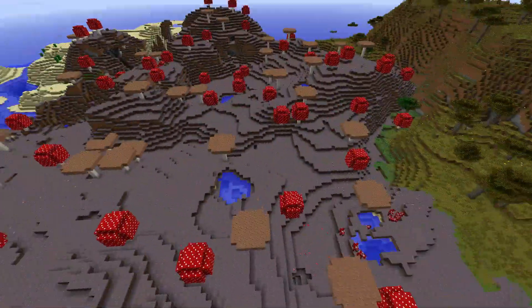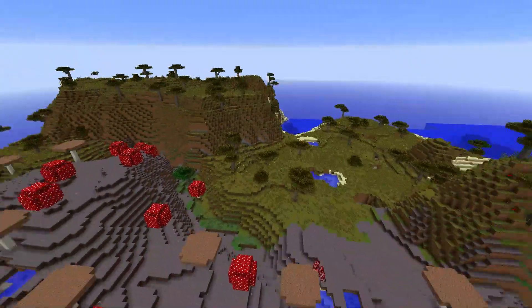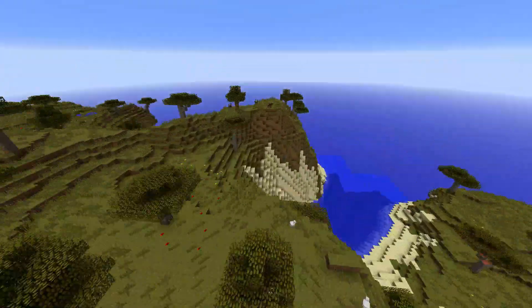You can see that the center point here is basically the mushroom island. Then over there is the forest where we spawned, and then savannah with a savannah plateau over here.